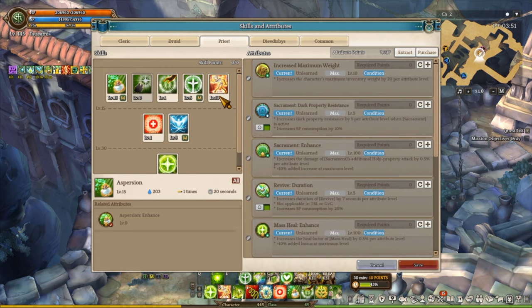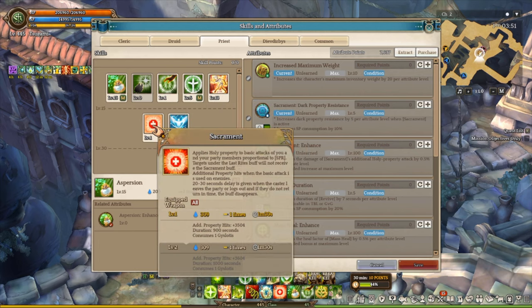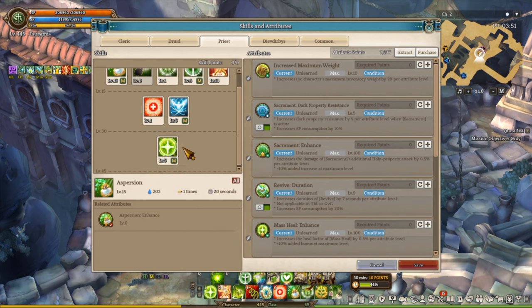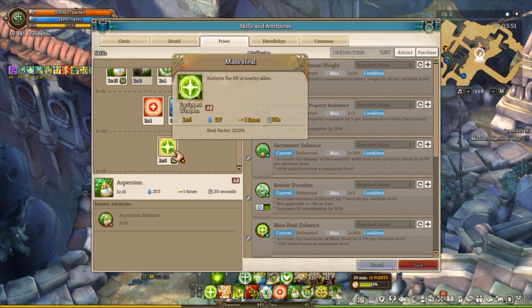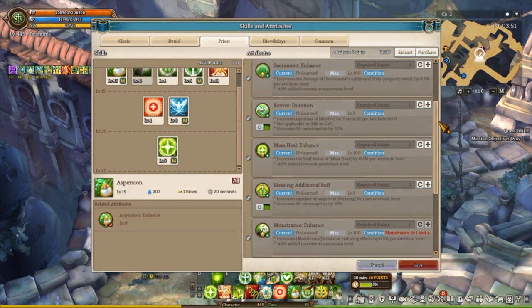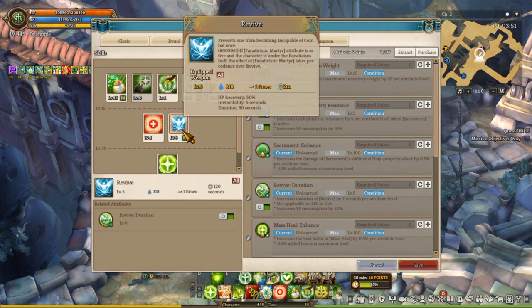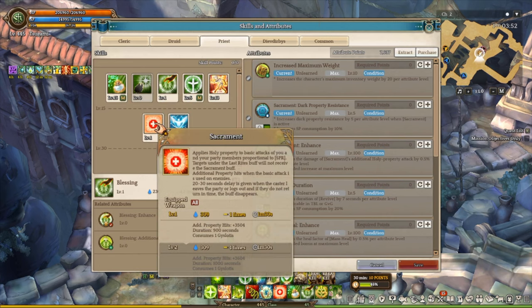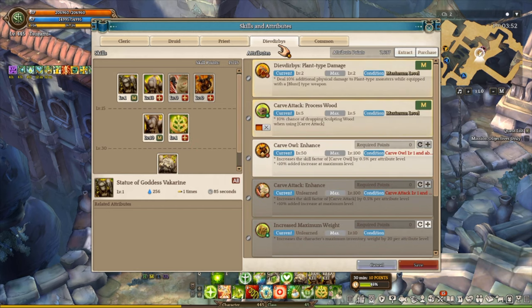For the Priest, I have a very high level turn because I used 4 dimensional class points. If you want to do that as well, invest some points into turn and death. I have 1.2 blessings, sacraments, and for the rest of the skills which include aspersions, resurrections, revive, and mass heals, I max those out. I barely invest anything into attribute levels, so you don't necessarily need them. All you need is revive, mass heals, aspersions, and some debuffs. Attributes are good if you have them, but not strictly necessary.